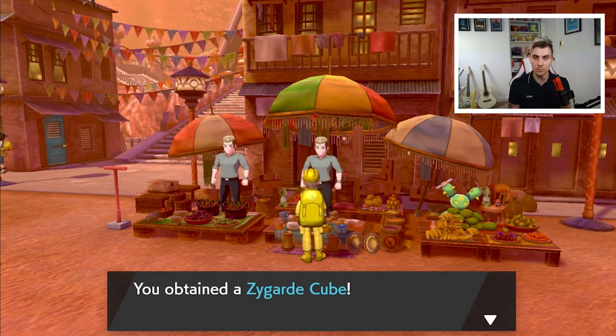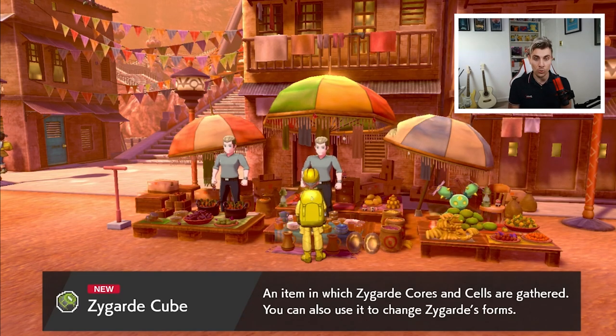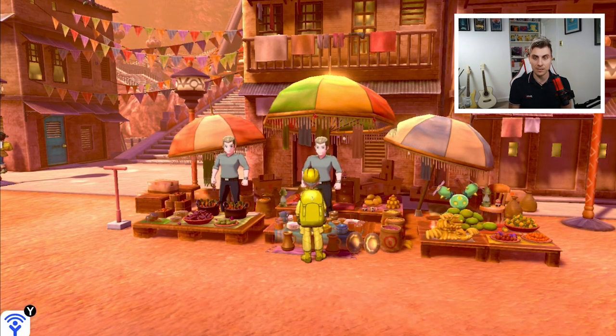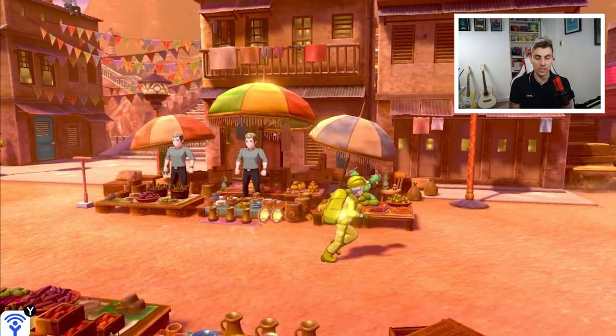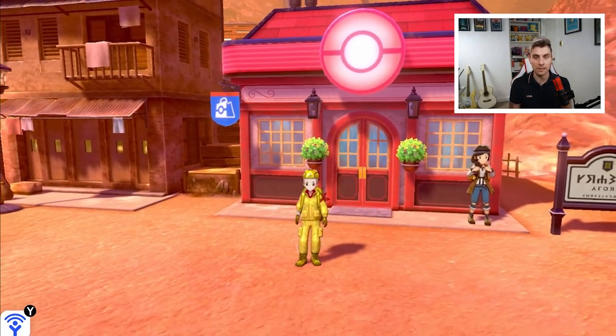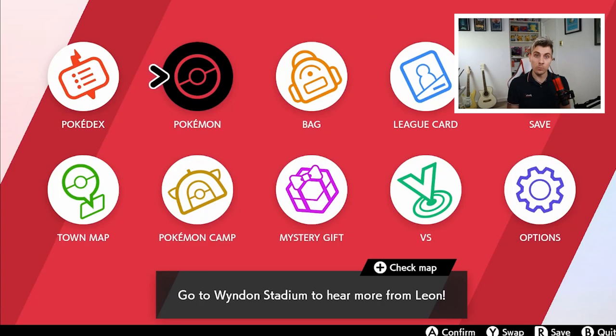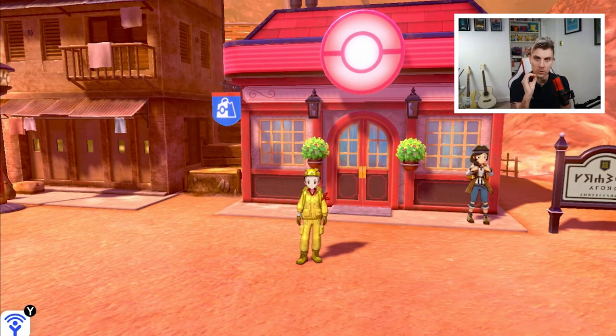We also get the Zygarde Cube, because we do have Zygarde — that's going to allow us to transform Zygarde as Zygarde Cores and Cells are gathered. That is it for now. I will continue to catch legendaries, Ultra Beasts, and Tapus and make sure I've got them in my game, and then we'll see if there are any more items. I'll update you on this if we do get more.